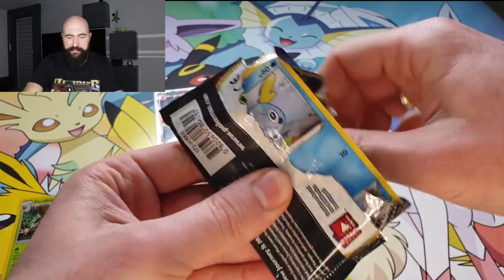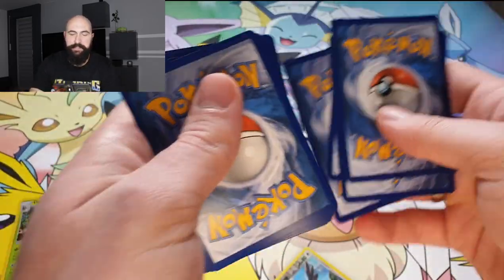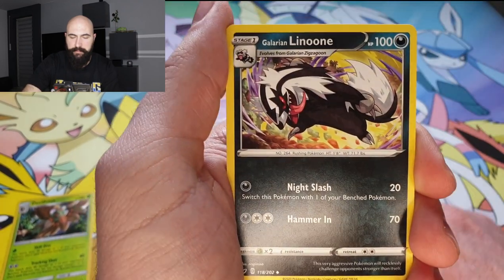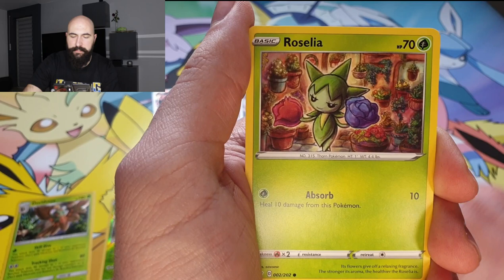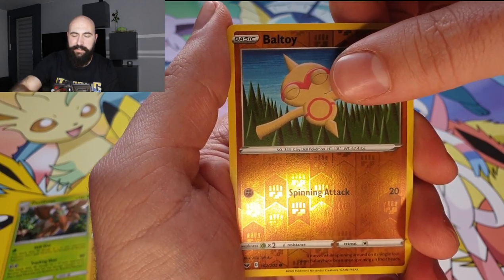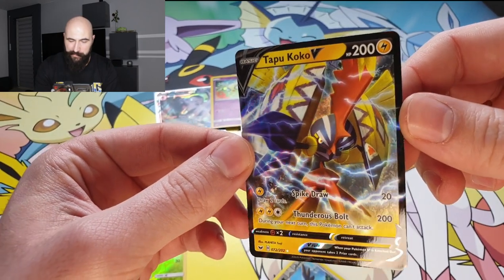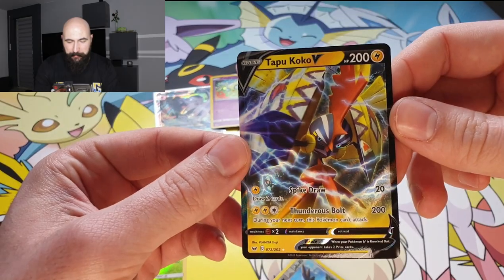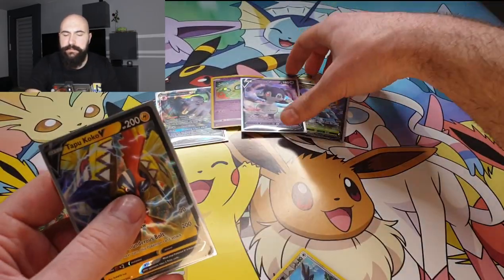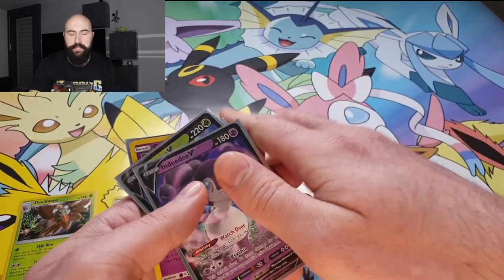And guys, last pack of the video. If we get a third V-card, this would be crazy. And I got a feeling it's going to happen. Grass-type Energy, Potion, Hitmonchan, Galarian Linoone, Sobble, Rhyhorn, Roselia, Ferroseed, Krabby, Reverse Baltoy. And the last card is... a V-card! Unbelievable! What are the odds to get three V-cards in a row? Wow! A Tapu Koko V! Crazy! Pulling rates from this Sword and Shield set are amazing! Three V-cards in three packs!